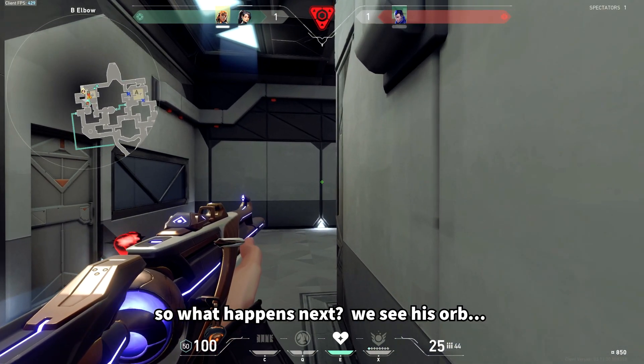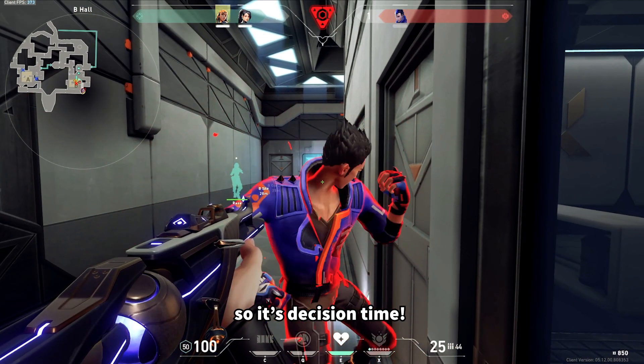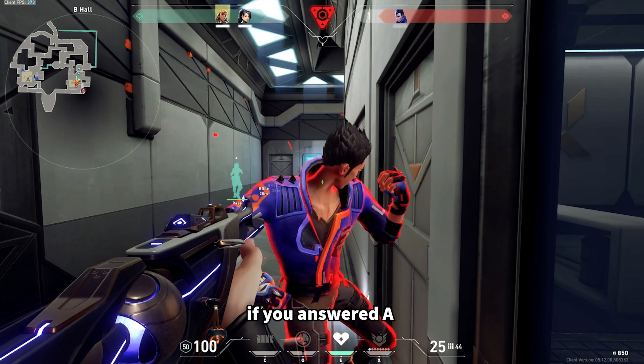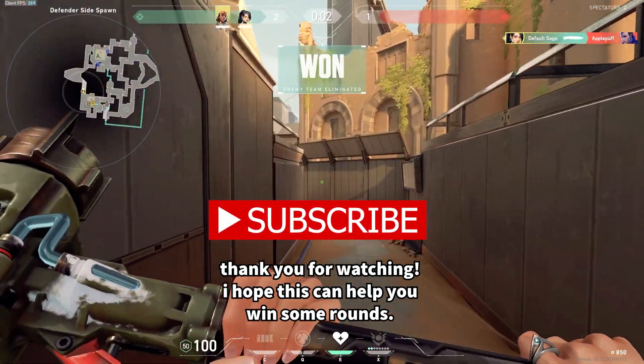But what happens next? We see his orb. This is so perfect. So in this situation, do you A: knife the Yoru, or do you B: shoot the Yoru? If you answered A, you answered correctly. In this situation, you knife the Yoru. Thank you for watching, and I hope that this can help you win some rounds.